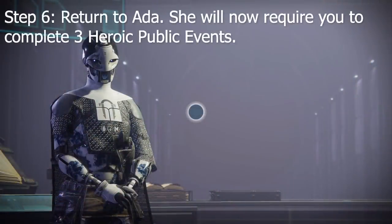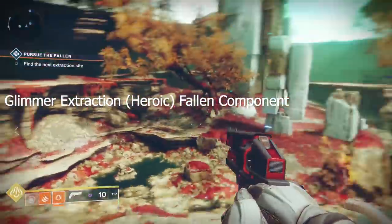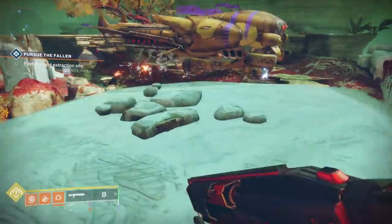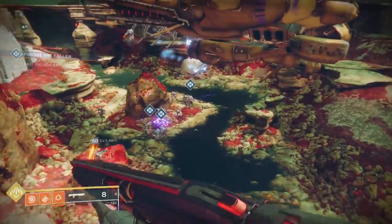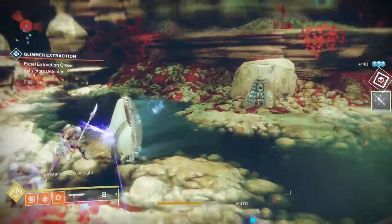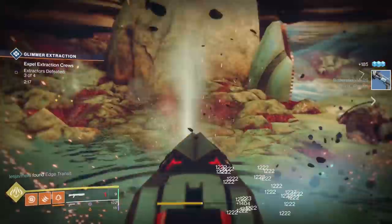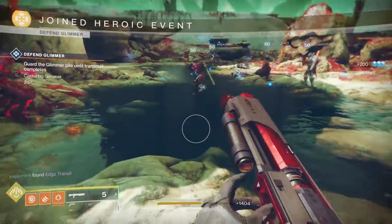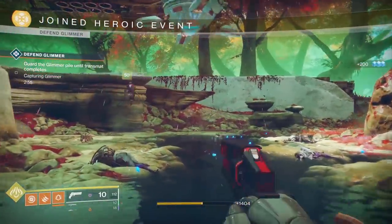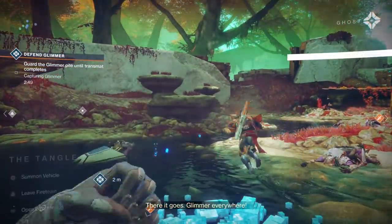Step six: return to Ada. She will now require you to complete three heroic public events to collect certain components to fix the Igniter. The first is a glimmer extraction heroic to receive a falling component. Any glimmer extraction heroic public event will work — there's one on the Tangle at Nessus, but there are also ones on the EDZ and elsewhere. To activate the heroic version, shoot down the little metal things sticking out of the ground at each glimmer extraction point. Do that for all three locations and the event becomes heroic.